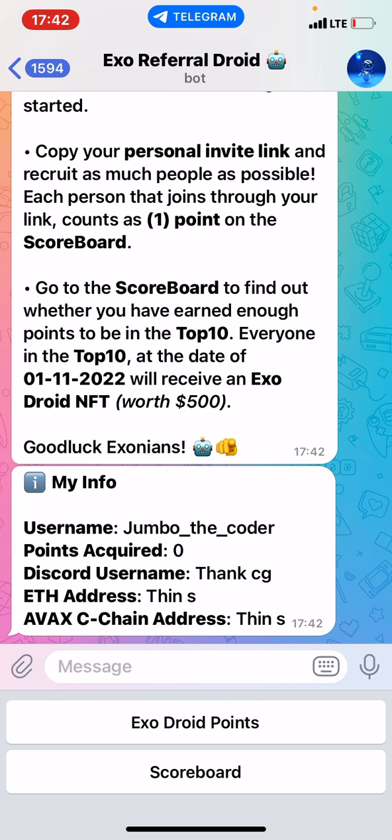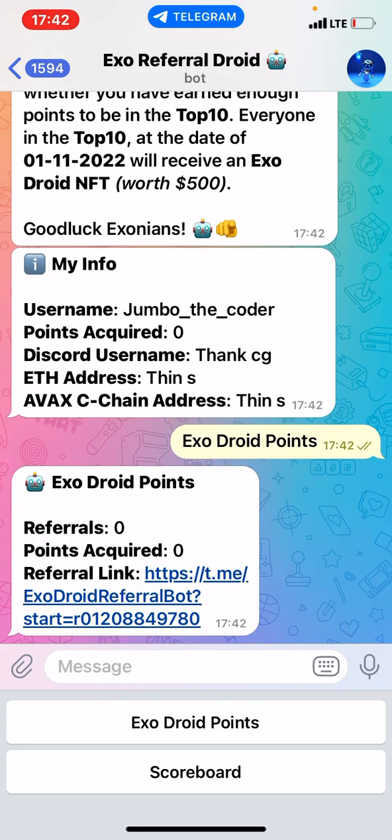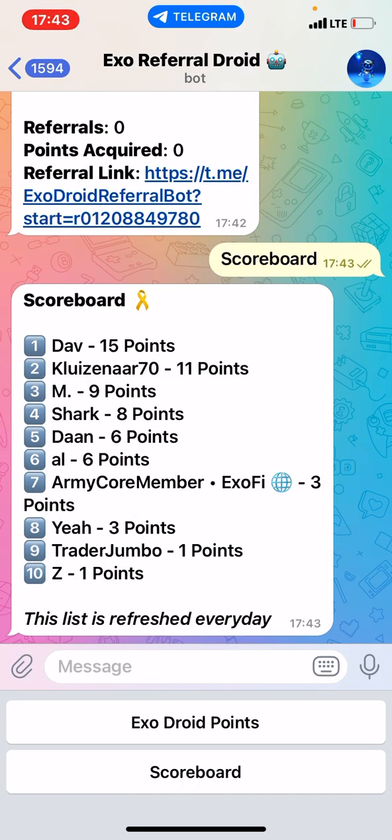This is the info I just submitted — you can see my username, my points acquired, and everything. When you go to the exo referral points section, it shows the number of referrals I have, my referral link, the points I've acquired, and a scoreboard listing the top 10 people who have referred others to the bot.